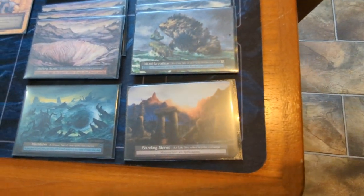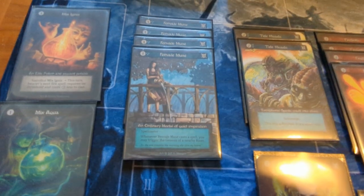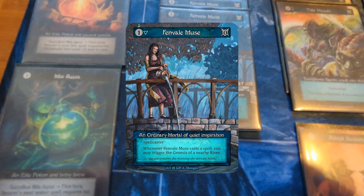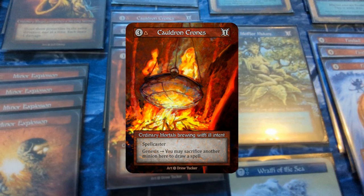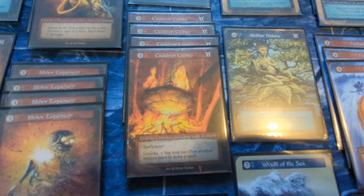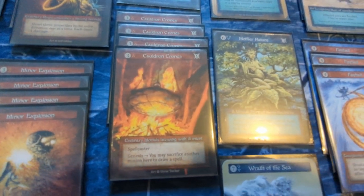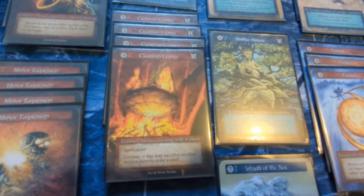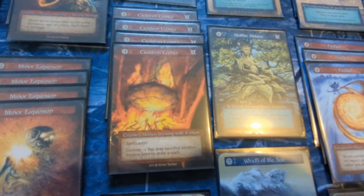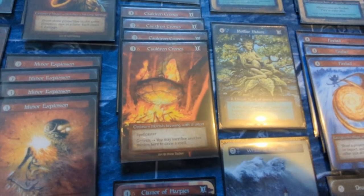Learning that, I had a base to work off of with my minions. My staple minions for this deck are Fenvale Muse and Cauldron Crones — both of these are spell casters and I have four of each, thanks to the alpha booster box. The pre-con decks did not have spell casters; they focused more on the flooding effects and the desert effects. But I thought I could still use both of those elements and incorporate them into the deck.